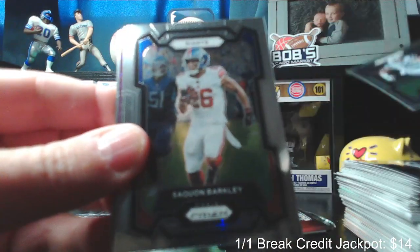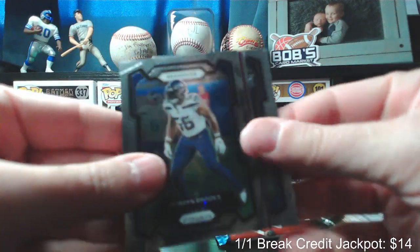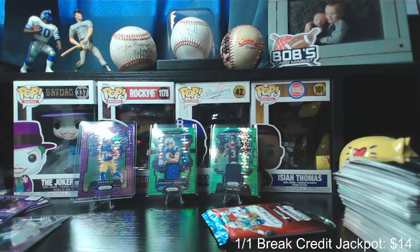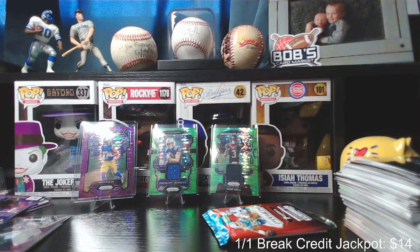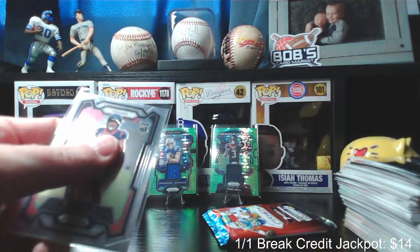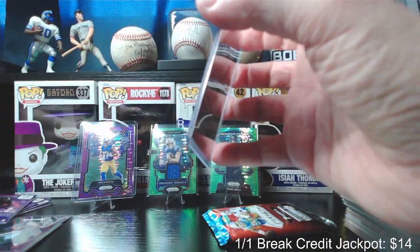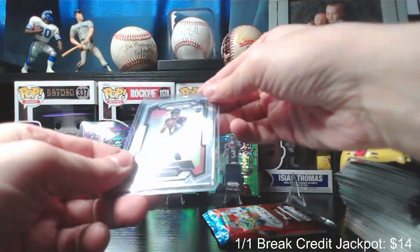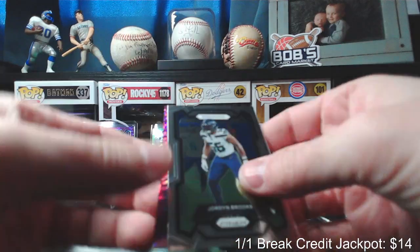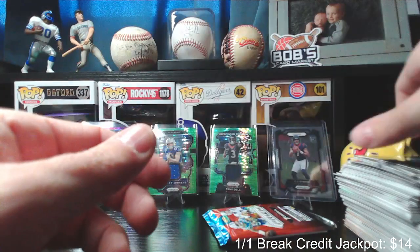Zach Moss, Saquon Barkley, Jordan Brooks — from the back: Kid Reporter, Tyqe Spears, CJ Stroud. Got the CJ insert and the CJ base rookie — couple of CJs. Just wanted to make sure that wasn't silver for a second there the way the light was hitting it. And the purple for the Seahawks: Jordan Brooks. All right, last pack.